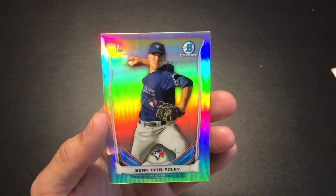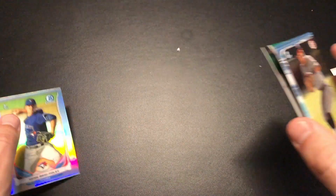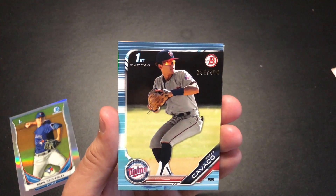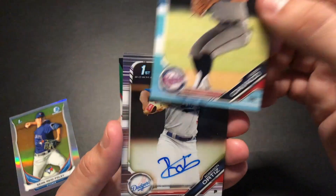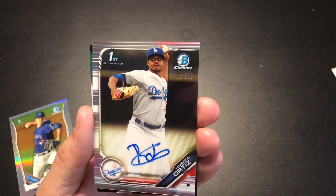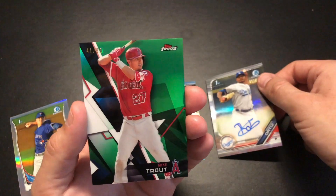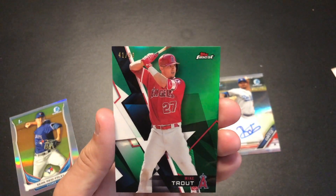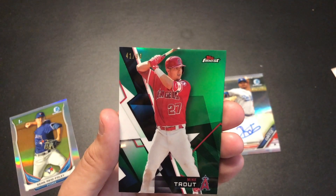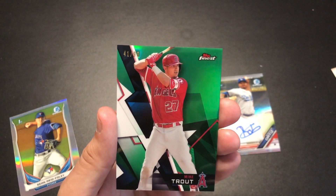This has been a great box. We've got the Sean Reed Foley Bowman Chrome first, the Cavaco numbered to 499, Robinson Ortiz Bowman first auto numbered to 499, and of course the big hit — Topps Finest Trout numbered to 99, number 41 out of 99. Let me know in the comments what your favorite card was and if you think I should do more of these boxes — I think I should!